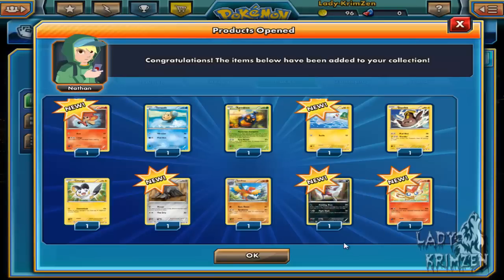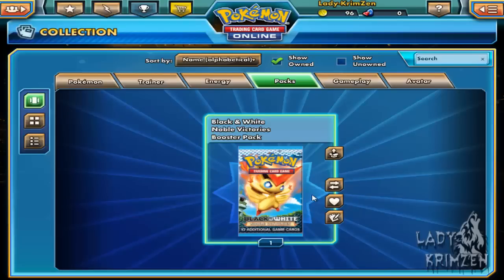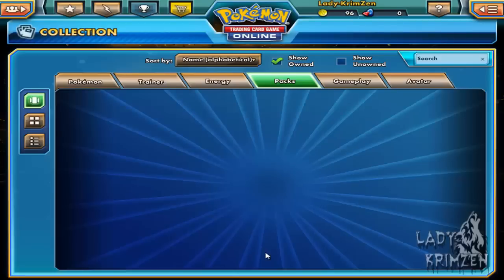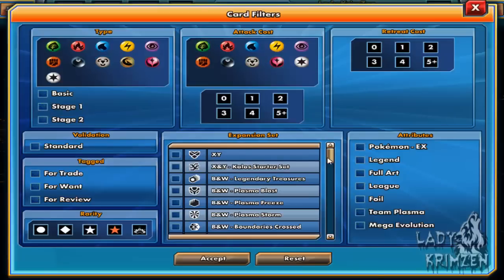Victini is actually the mascot for this set, so that may explain why there are so many. Last pack: Karrablast, Panpour, Elegoom, Vanillite, Pansear, Zwelious, Crustle, Heatmor, reverse holo Golett, and finally a Cryogonal. That was our last booster pack!